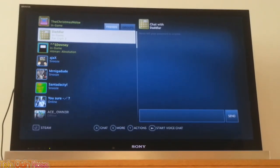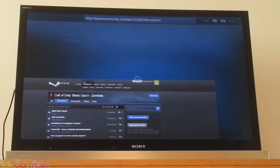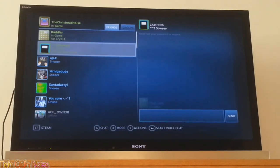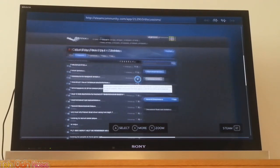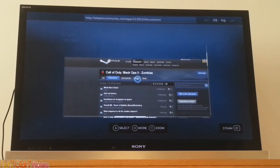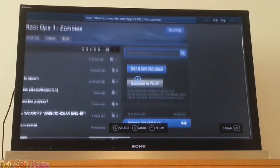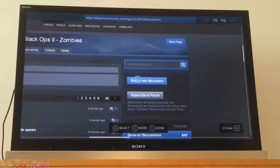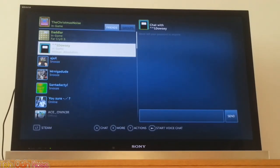It looks like if you hit LT and RT you can switch between the browser, the main menu, and your friends list. Going back to the browser — this is really good, I didn't even know they had this. You can zoom in and out, move around and click. You can start new discussions — I'm not actually going to do anything — but that's just so clever and it shows how great Steam Big Picture mode is.